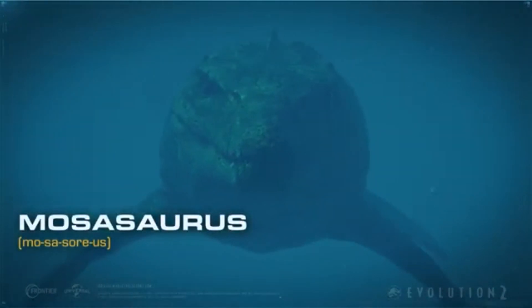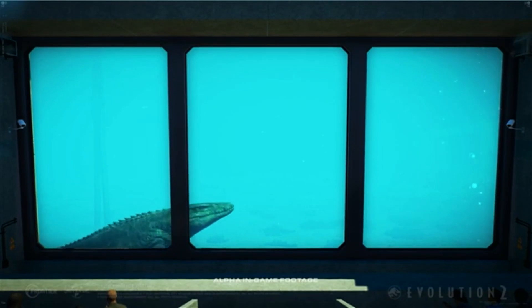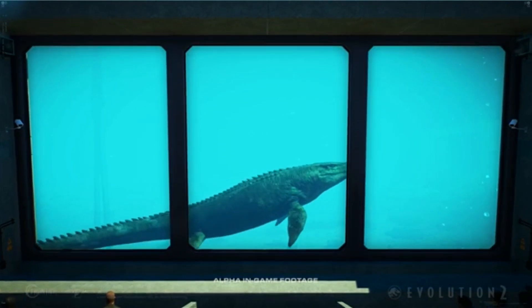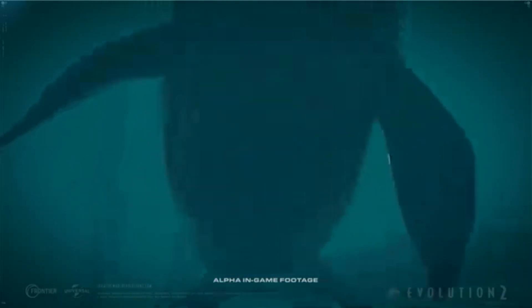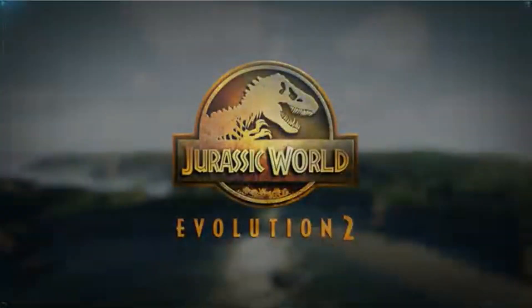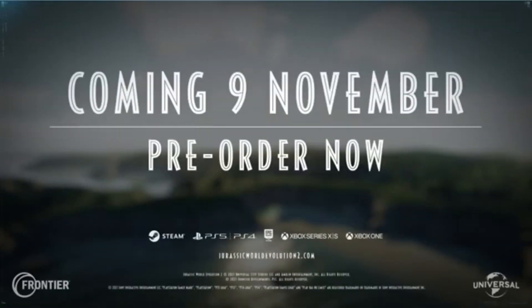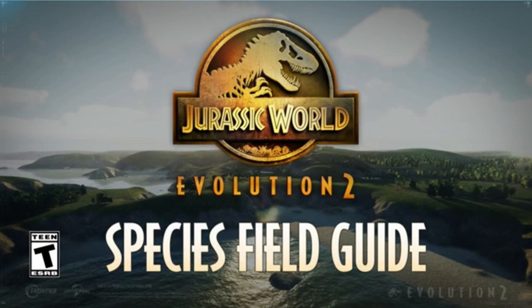The Mosasaurus hunts near the surface of the water, utilizing the power of a large paddle-like tail to quickly propel itself, unleashing a sudden attack to fatally incapacitate anything it could sink its teeth into. And that was the species field guide for our first aquatic, the Mosasaurus.